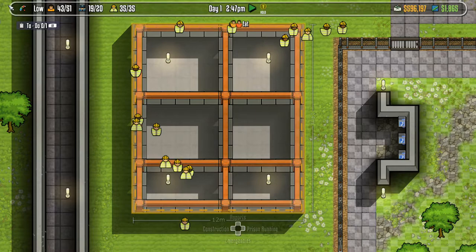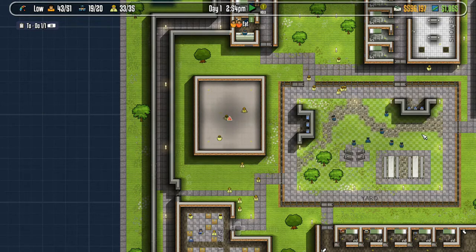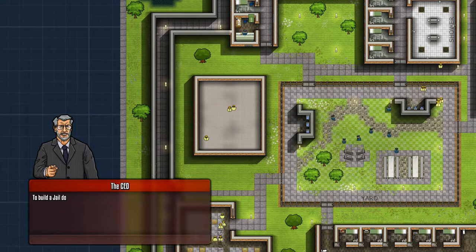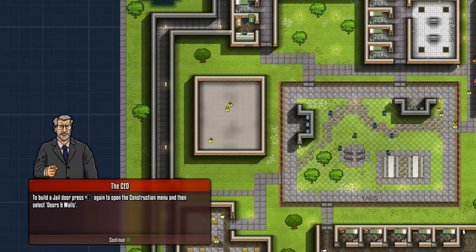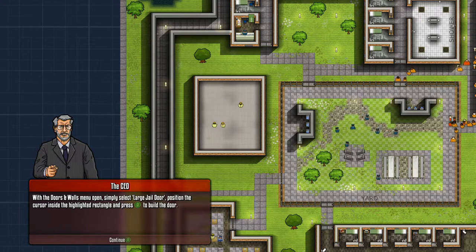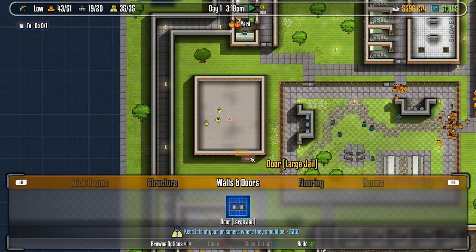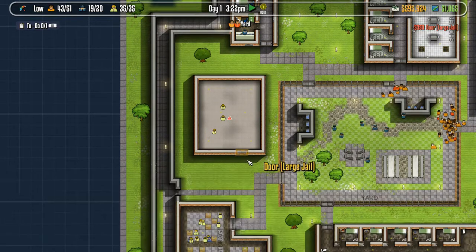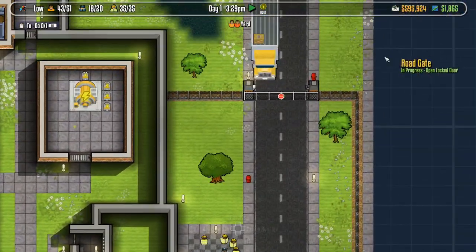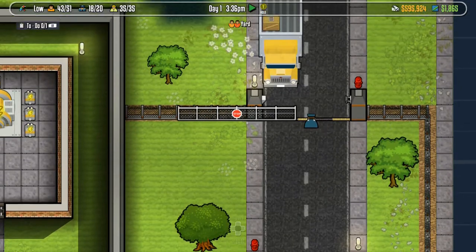Are they done? I think they're done - the CEO will give us a call. There we go, room created! Now we need to be able to get in and out of the new building, so let's add an entrance. Build a large jail door into the south wall. With the walls and doors menu open, select large jail door, position the cursor inside the highlighted rectangle and press A to build. There we go - look at this, he's gonna open the gate. That's so cool!